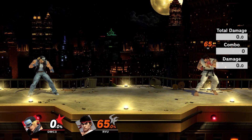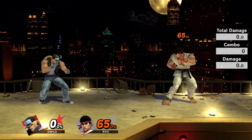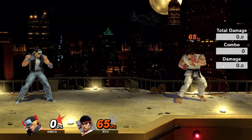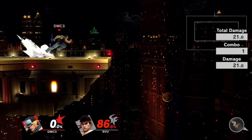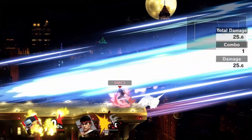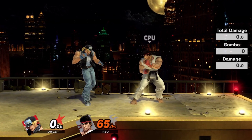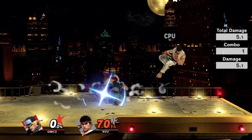Now onto smash attacks, starting off with the worst. F-smash is your typical high-risk, high-reward smash, which can be a really good callout. Because it is considered airborne on release, you can hit a lot of opponents out of their moves with this. But otherwise, don't use it — this move kind of sucks.